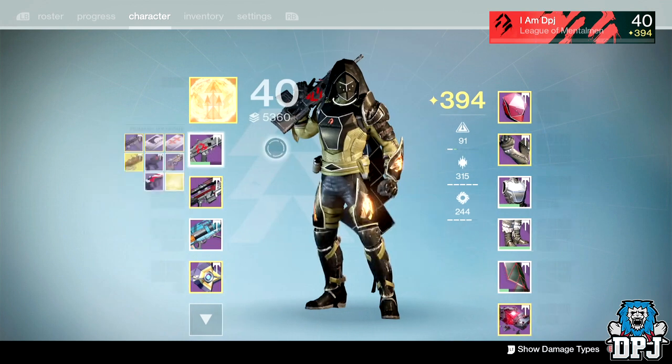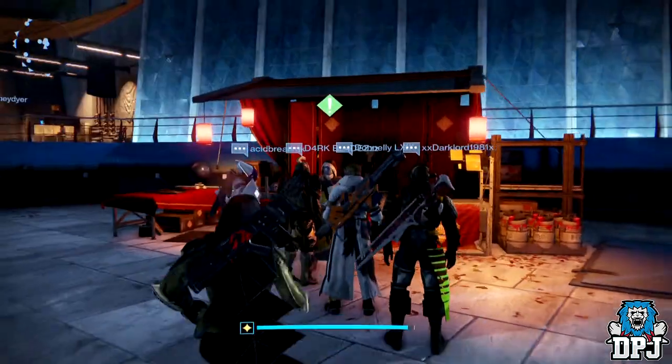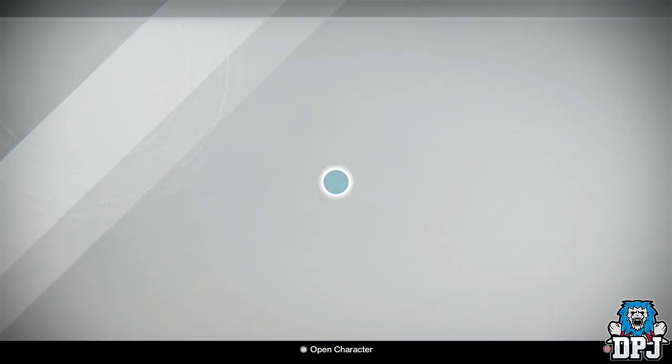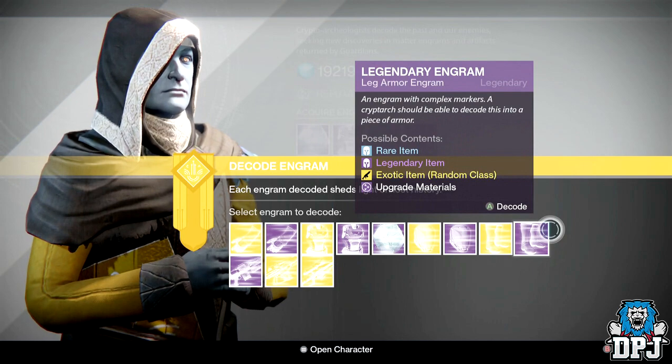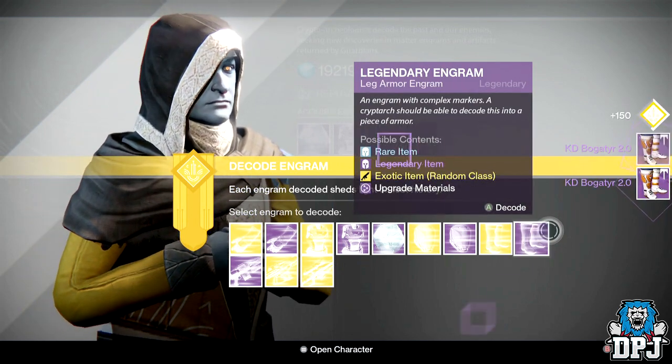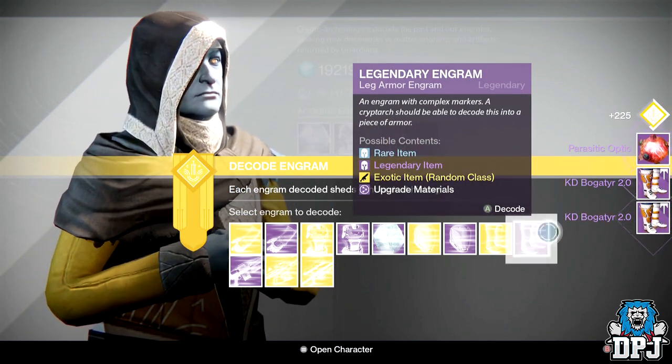We're gonna open the legendaries first, obviously, hopefully getting exotics out of them. We'll start with the legs seeing as that is my lowest thing. I know my luck's pretty bad — I won't get any exotics out of my legendaries, it doesn't work like that for me.